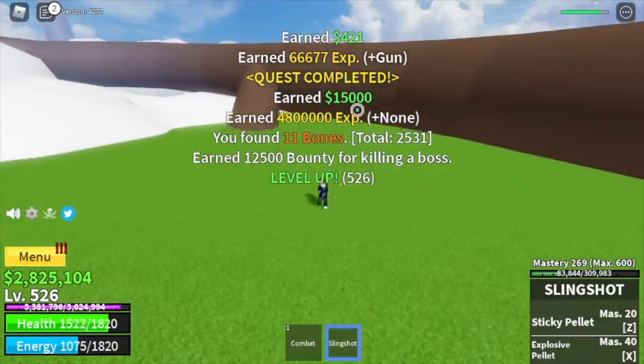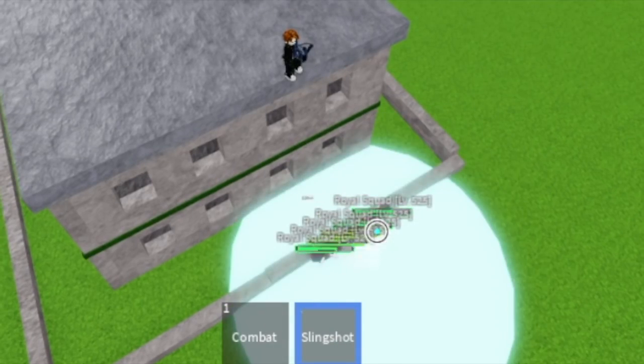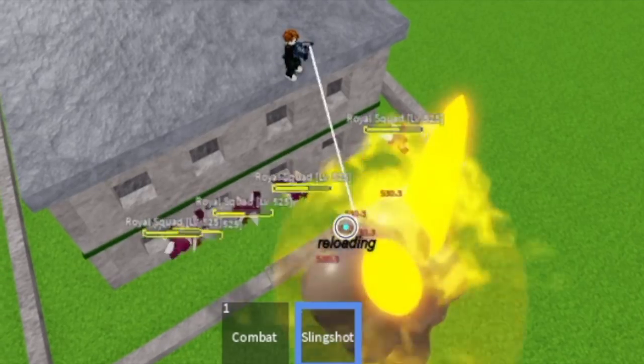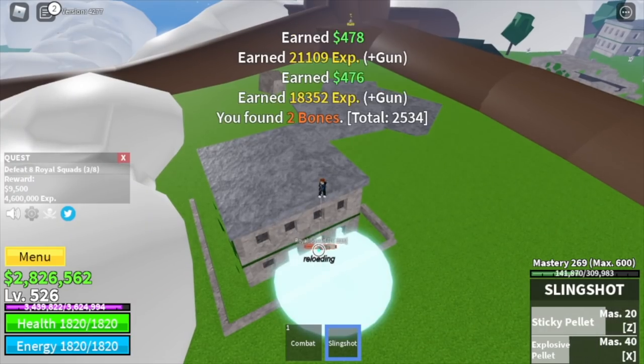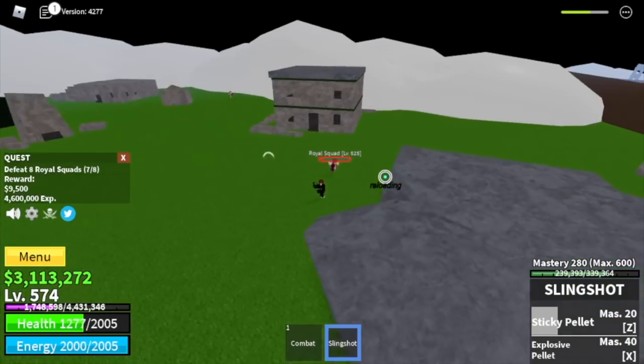We're going to skip the Shandas and go straight to the Royal Squads. You can lure five at a time. You're on top of a building just attacking them — they cannot do anything. Grinding here is a lot easier compared to the Royal Guards because they have a long range attack. We're going to reach level 625 here.